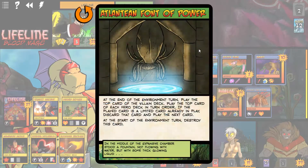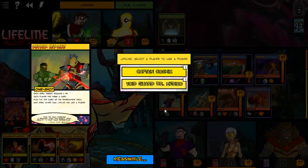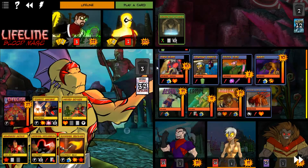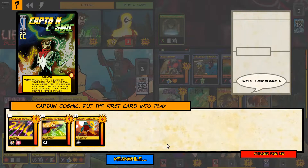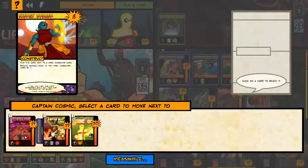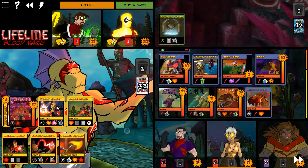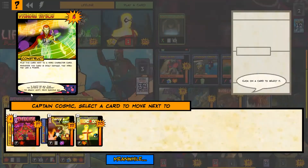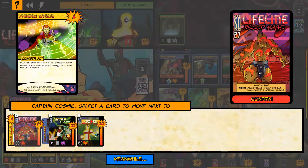Atlantean Font of Power - nice. At the end of the environment... This isn't actually going to do anything, never mind. But we're going to have Captain Cosmic use his power. Lifeline's just going to get loaded up here.